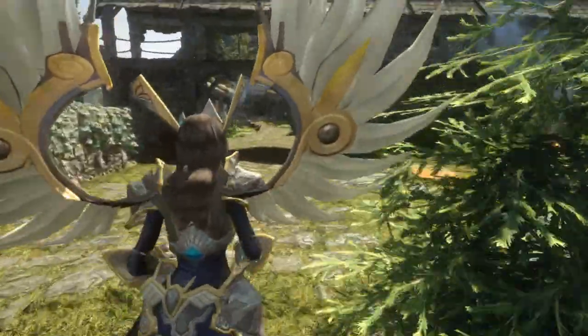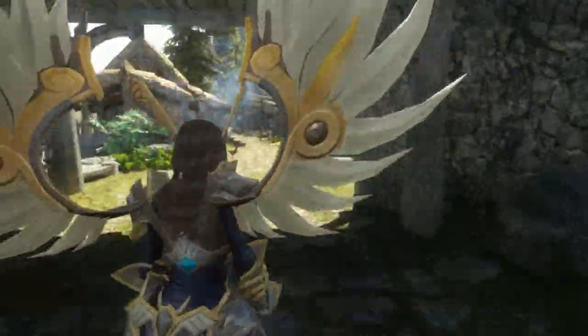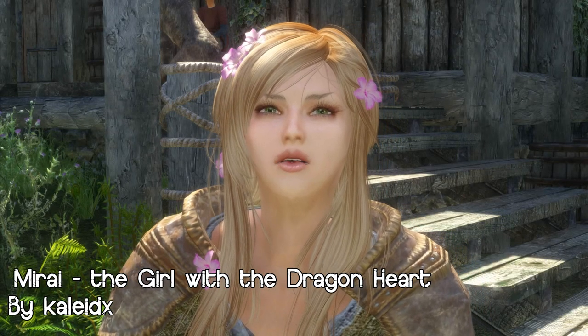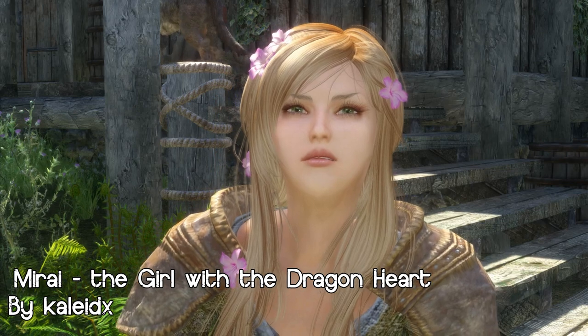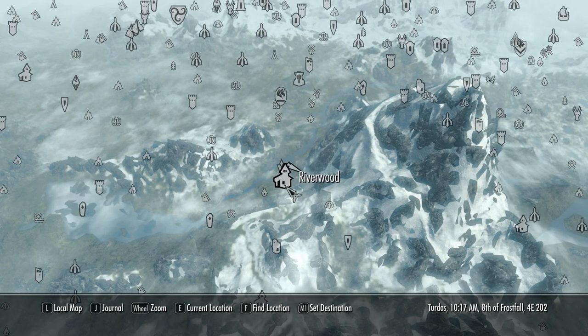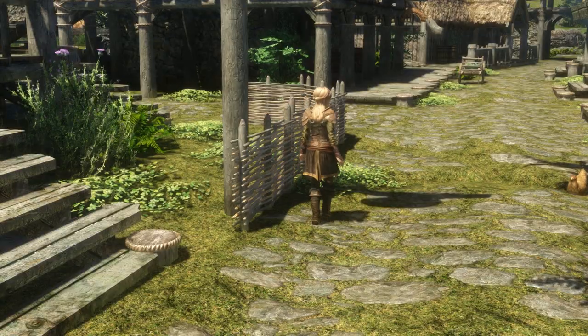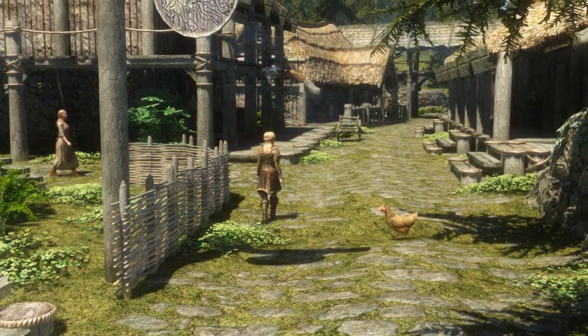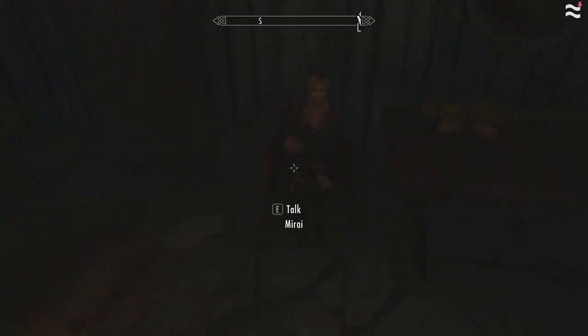So let's find us a follower in Riverwood to make us some slaughterfish sushi. In Riverwood, we can find Mirai, the girl with the dragon heart by KalaiDX. She can be found in or around her home just north of Riverwood, in or around Riverwood Inn, and on the pathway in between the house and the inn. To make her your follower, you gotta woo her.